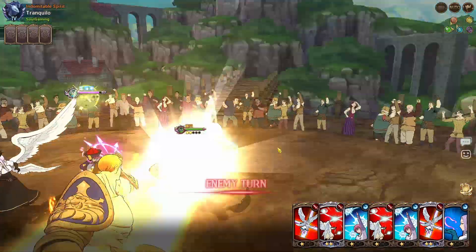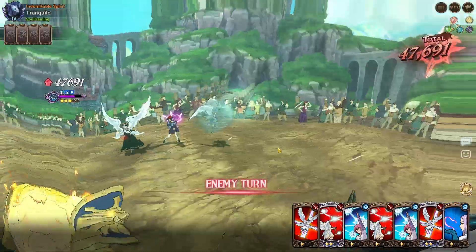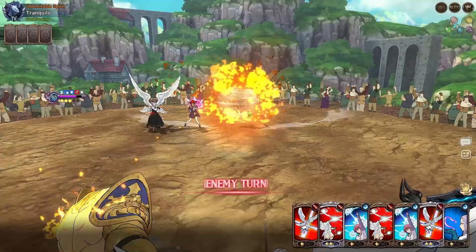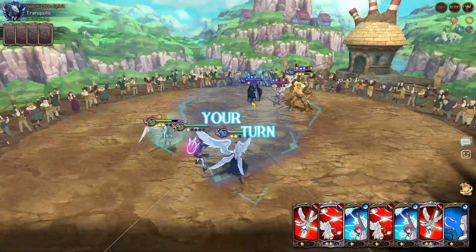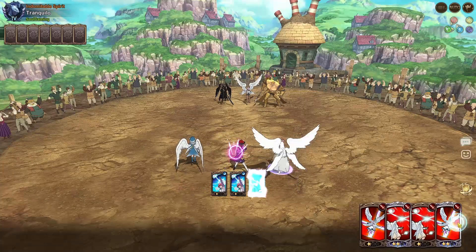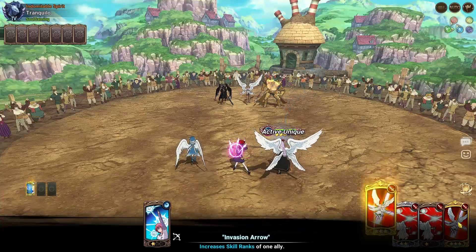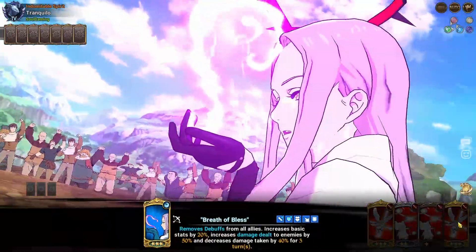We got a whole bunch of extra Sariel cards, and the double rank up, so we can push the level three Breath of Bless — which is huge for us. Even on level ones, his counter damage is really good. Having fairly good defensive sub stats and being green helps so much when tanking against Escanor. We'll double rank up the Margaret. We still have holy blade cards if we need them.